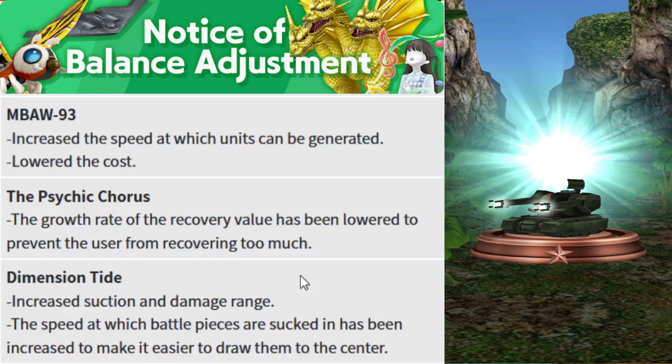Next is MBAW93, which is getting a buff. MBAW93 is the tank unit where you can summon two tanks at once. The cost has been lowered and the speed at which units can be generated has been increased. In Season Zero, MBAW was only cost 2 with very high speed and DPS, so for Season 3 they may decrease it to around cost 3 while maintaining generation speed, to keep it a viable unit.